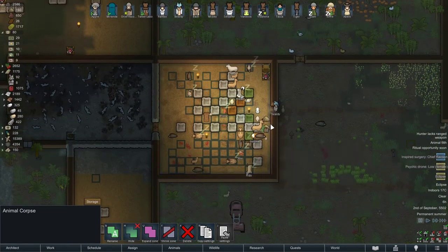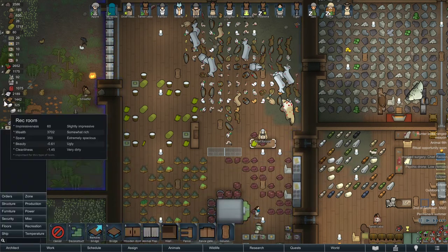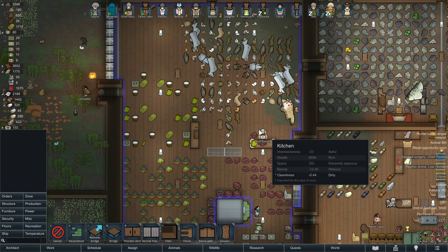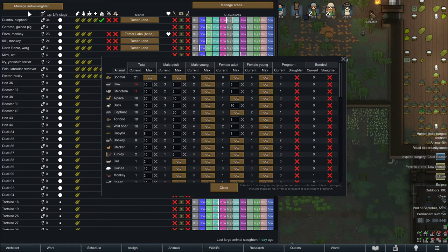When you butcher alpacas you also get alpaca wool — so it's basically three things in one: fleece from shearing, meat from butchering, and wool. Alpacas are great — you want a lot of them, but limit males to 10. You don't want too many males because they will cause the herd to procreate too fast.